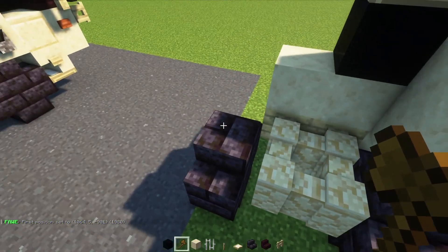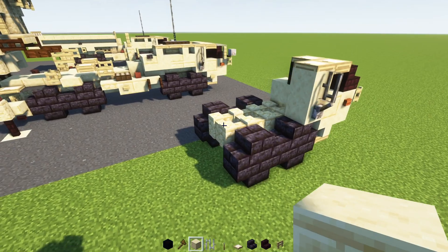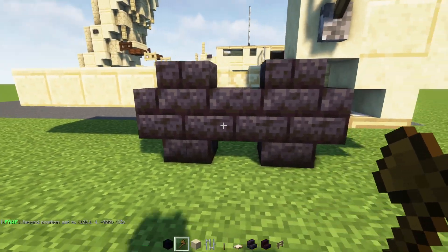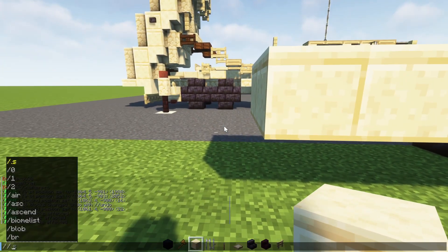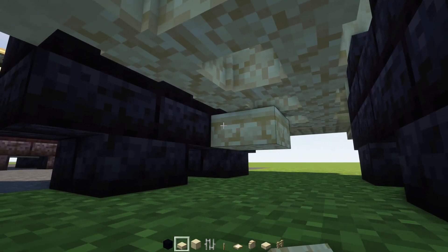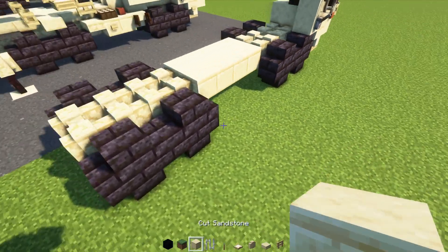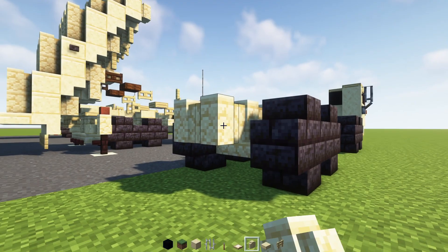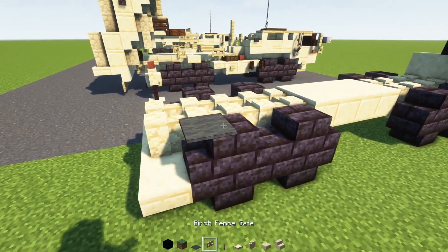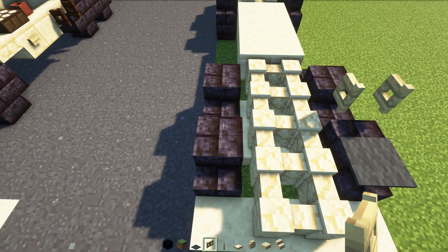Now we're going to copy the wheels again so there's another pair right behind it — make sure they're all connected. Then we'll add in a two by four of cut sandstone blocks right behind it, and then copy the wheels again so all four wheels are built in the back. I'll also add in a two by two inside the wheels at the center. In the back, we'll add in two blocks wide sandstone wall and then cut sandstone slab four blocks wide. Next, add in a gray carpet, birch fence gate open towards the front, another birch fence gate in the back two blocks wide, and do the same on the other side.